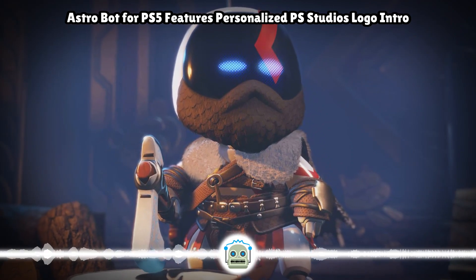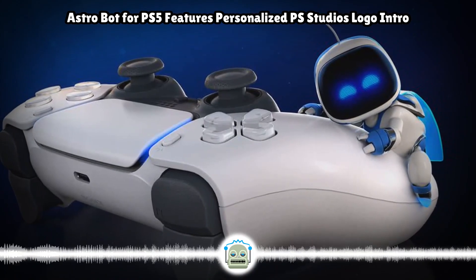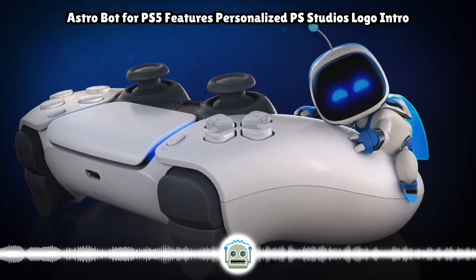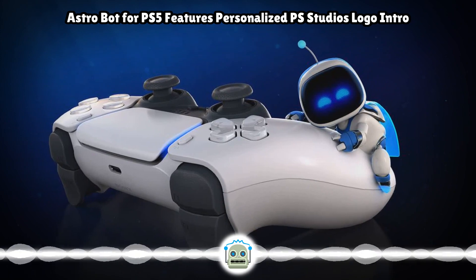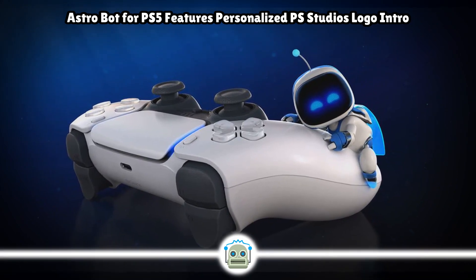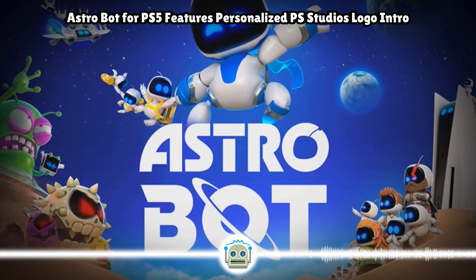While it didn't feature in the actual State of Play livestream — so the surprise wasn't ruined — the PS Studios logo intro for Astrobot has been neatly personalized with the many different variations of the mascot, all led by the cape-wearing character itself.